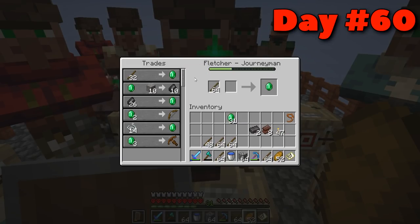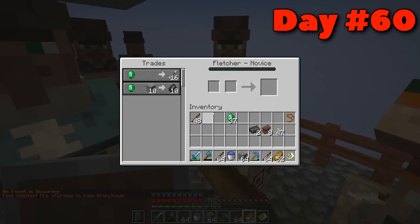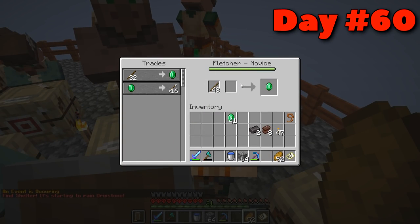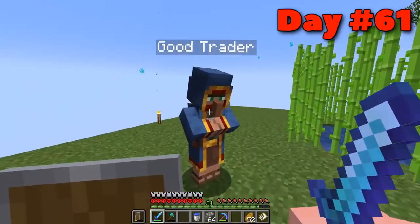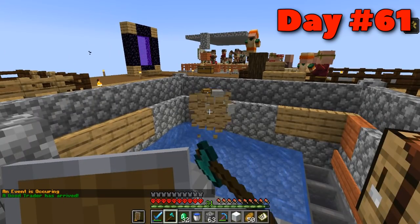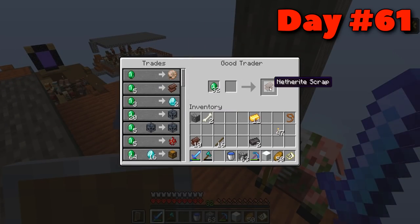On days fifty-nine and sixty I went back to trading with the villagers. The idea was to stockpile enough emeralds so that when good traders spawn in, I can immediately buy two netherite scraps and move on. One spawned in on day sixty-one, so I got two more netherite scraps — and then while I was still breaking the chest, another trader spawned. That's two more netherite scraps for yours truly.